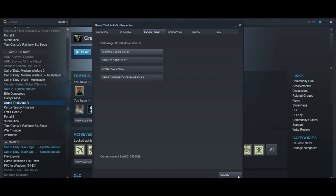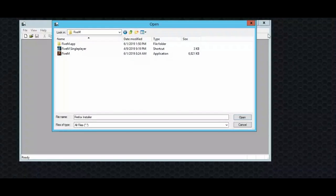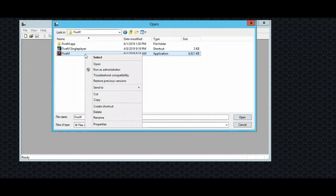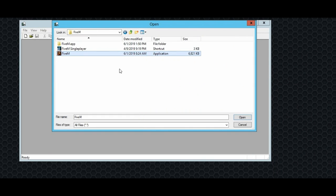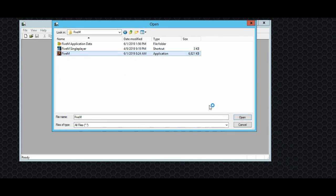Normal GTA 5 doesn't need this — you don't need to do this for regular GTA. Click on the FiveM file, then right-click and make sure to run it as Administrator. Don't go right-clicking everywhere, by the way.